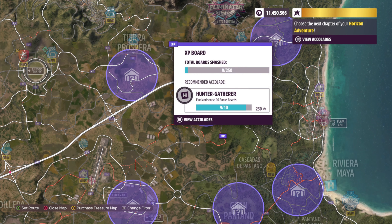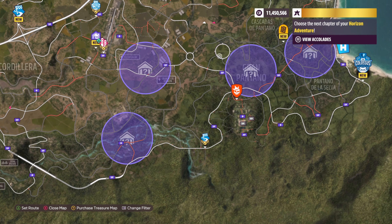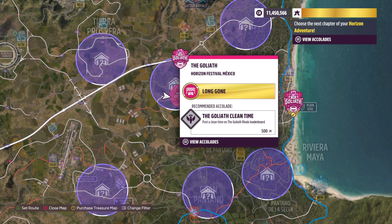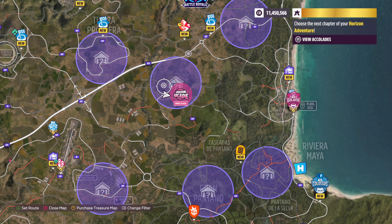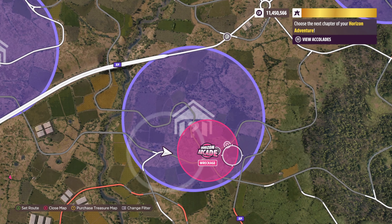We're going to go into the map and you'll see all of these purple icons - this is where the barn finds are at. We are right over here, just to give you an idea. Here's the Goliath - just follow it all the way to the left, just above the Horizon Arcade wreckage. Right over here, there is a barn somewhere in this area.